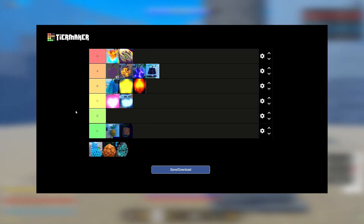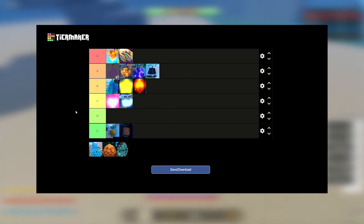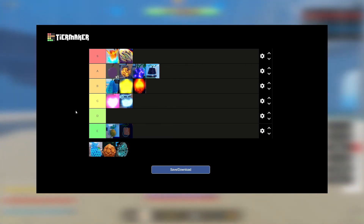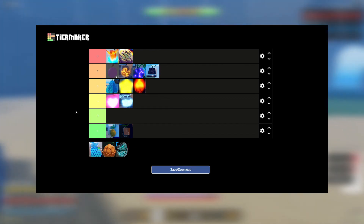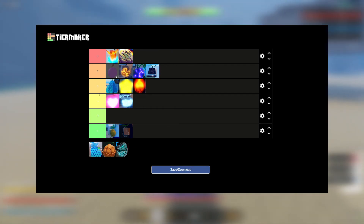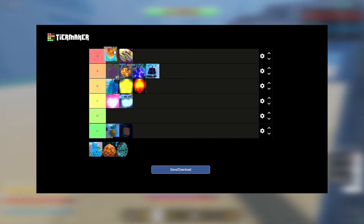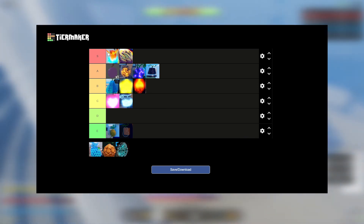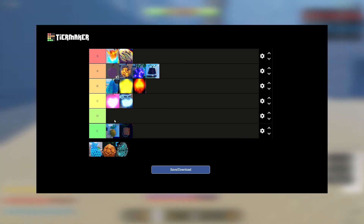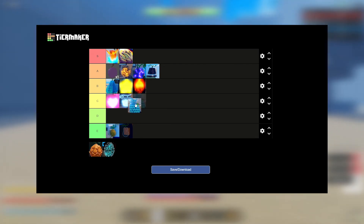Suna is S tier — flight move, great cooldowns, you don't have to worry about NPCs, and it's great in teams as well. It's almost as good as Tori, with Tori being slightly better just because of the healing. But Suna is really really good.